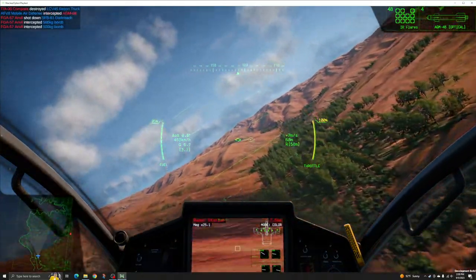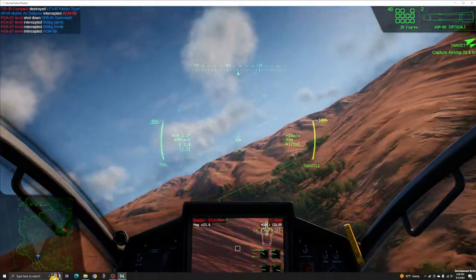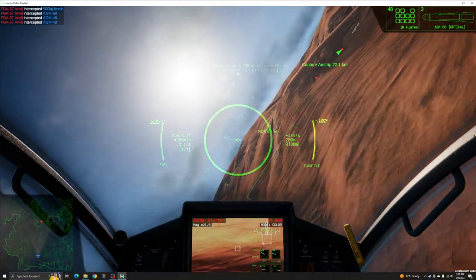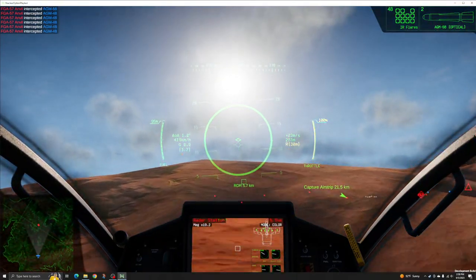Skilled pilots can strike out at enemy camps, convoys, or radar stations, flying below radar level and only emerging from cover to deploy its payload before diving back to safety. This tactic matters in Nuclear Option because radar occlusion, detection, and jamming is modeled in game.